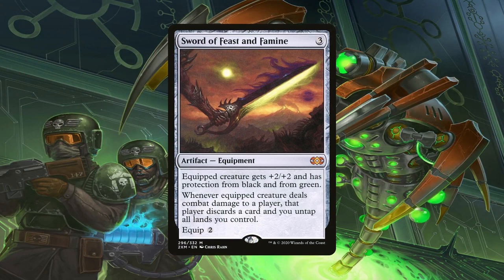Sword of Feast and Famine is another mana acceleration piece in the deck that depends on combat damage. Being able to untap all of our lands to have them available in our second main phase, or to just keep them up for counterspells, is incredibly strong. As a bonus, it also forces the defending player to discard a card for even further disruption. There's a reason this is considered the best one of the Sword mega-cycle.